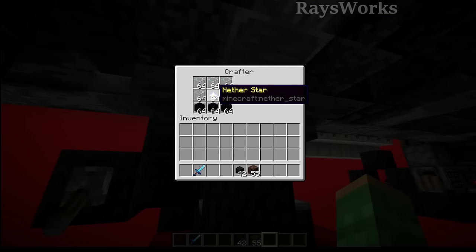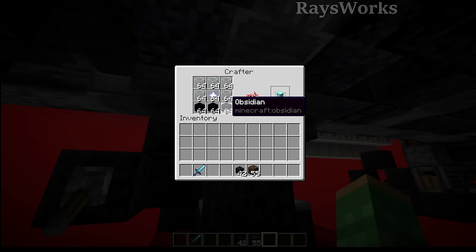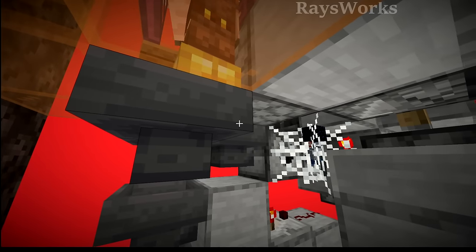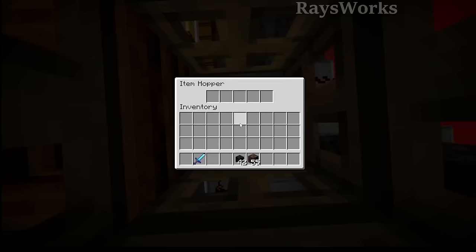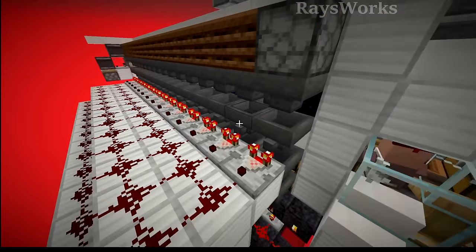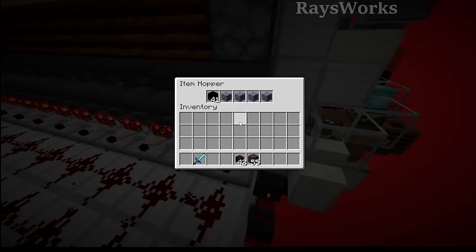Now that we have an unlimited source of nether stars, we need the other two ingredients: glass and obsidian. Obsidian is relatively easy — we use the same bartering piglin that produces our soul sand. All loot including obsidian falls through a hole in the bedrock ceiling into a hopper chain that carries everything to redstone sorters, which automatically sort out the obsidian and transport it to storage.